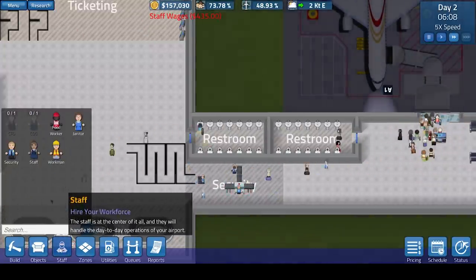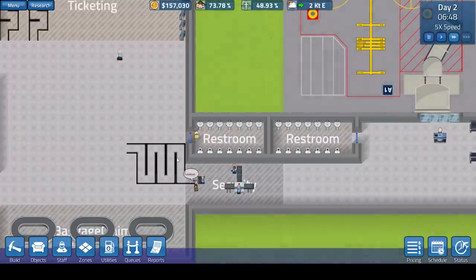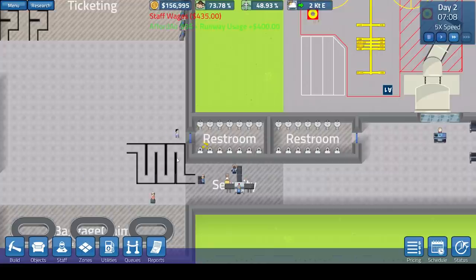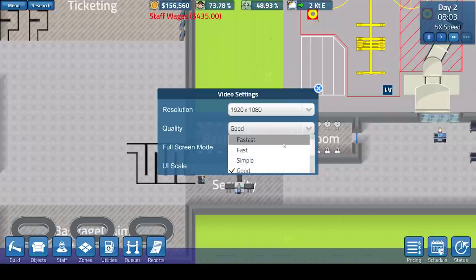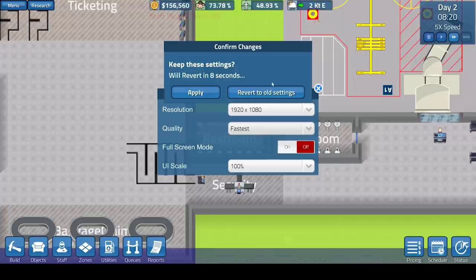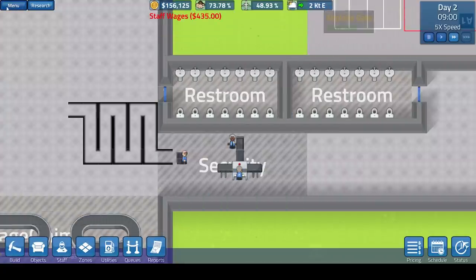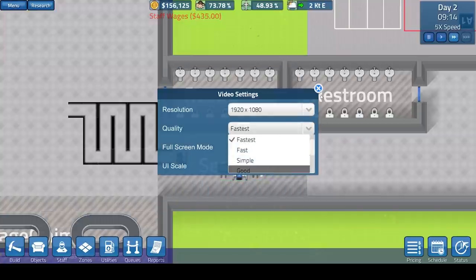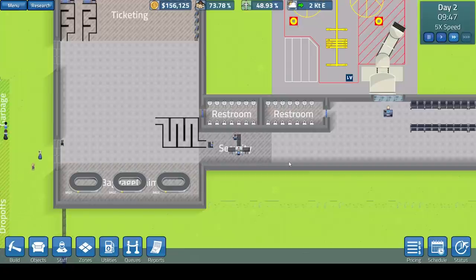If there are any performance issues with the game, it is early access. I am currently recording audio and video while playing the game on good quality graphics. There is actually a fastest mode which will change the graphics to slightly pixelated. However, I wanted to show you with the good graphics on. If you don't have a good PC, don't try and play on the highest graphics setting because this will be very CPU intensive due to the simulation aspect of every guest.